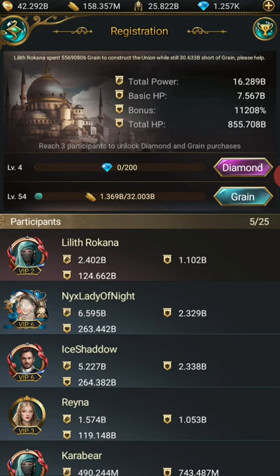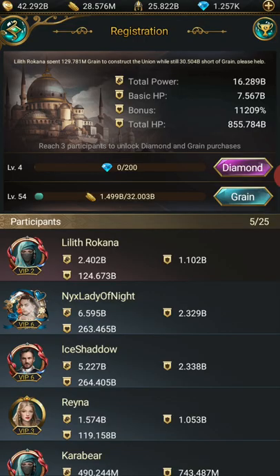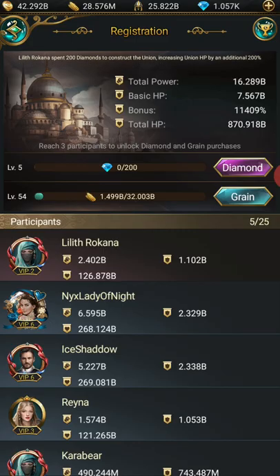That's the easiest thing there. Remember, one thing with Union War that you always want to remember is donate grain, and if you can, donate diamonds. This is going to help you and your union overall.